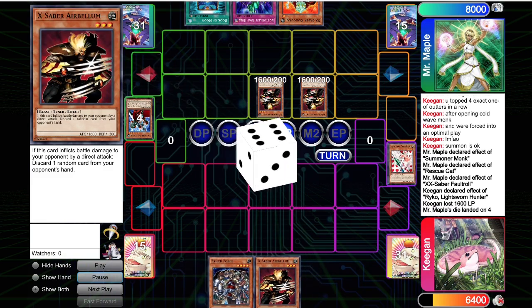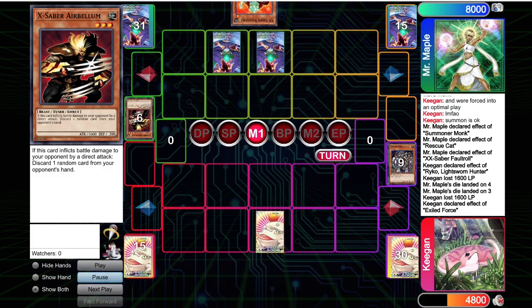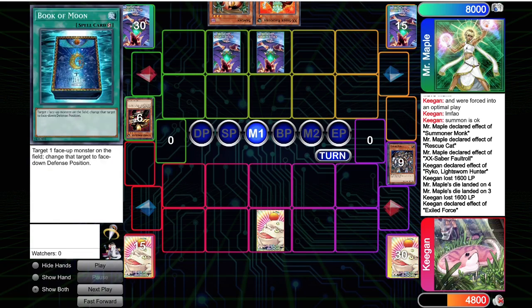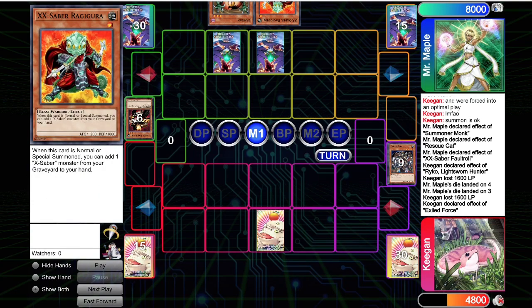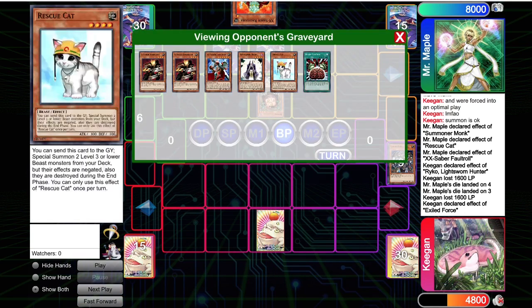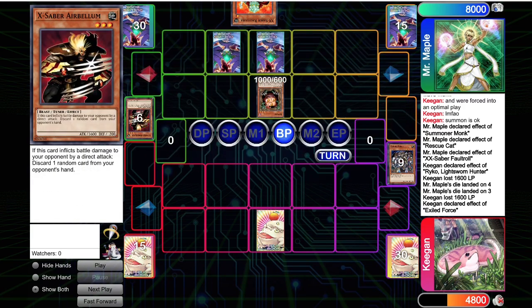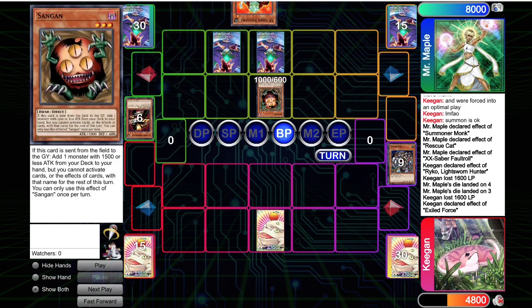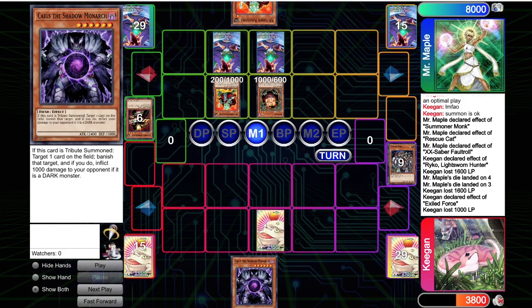We summon the Exile Force, we pop, set Torrential, and pass. Opponent's got Bottomless plus Book plus Sangin plus Ragagora. If I'm the opponent, I'm 1000% summoning Ragagora here. Opponent summons Sangin instead — Sangin has nothing left to search, your Cat and Monk are gone. Summon the Ragagora, get back the Airbellum, apply real pressure. The Sangin doesn't do anything. I top deck Caius — bruh. Pain. Opponent summons Ragagora, adds back the Fall Troll. This is mistake number one — they're not applying the right pressure. The Fall Troll's not how you're beating me. You can beat me with just Airbellum attack.